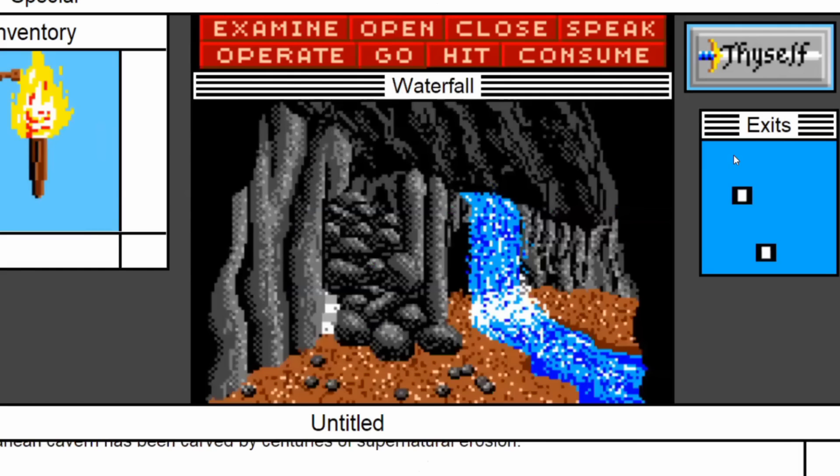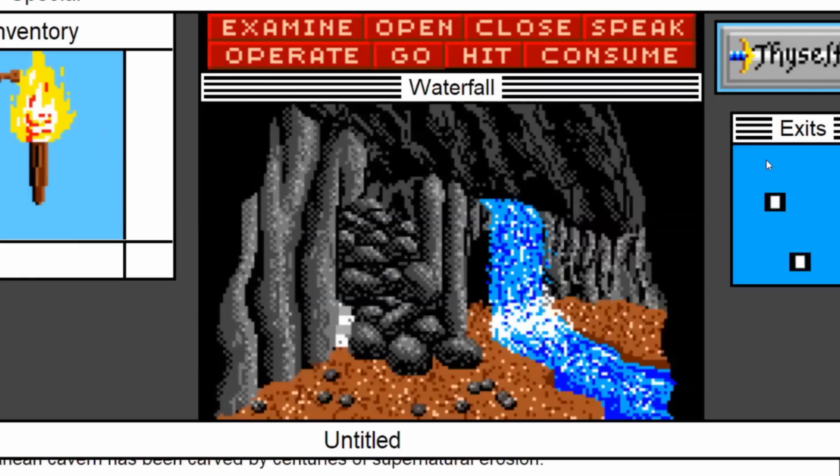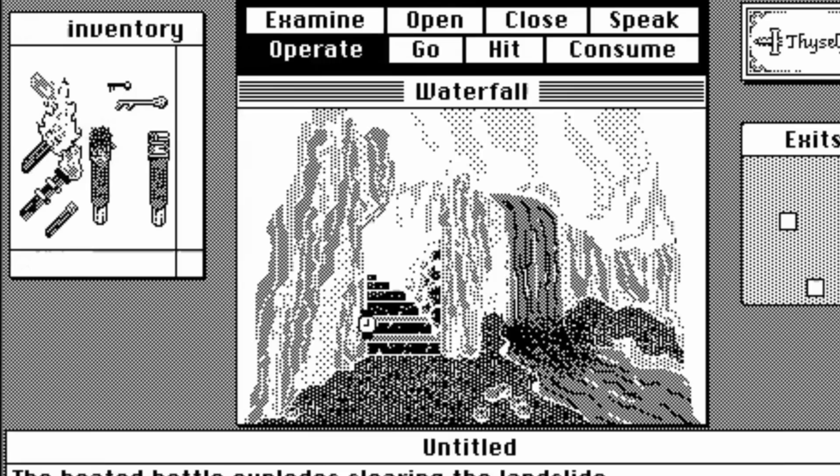Like several other doors and passages in the game, it looks like it might go somewhere, but it's really just a dead end. Except that in the original Macintosh version, there is a way to get behind the landslide, and what's hidden in the secret room beyond the rocks was only the tip of the iceberg.